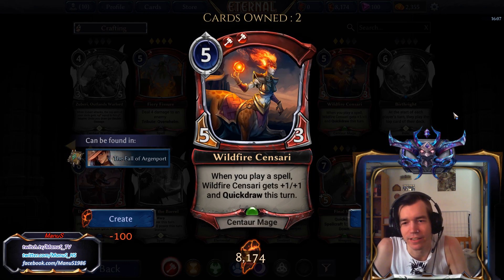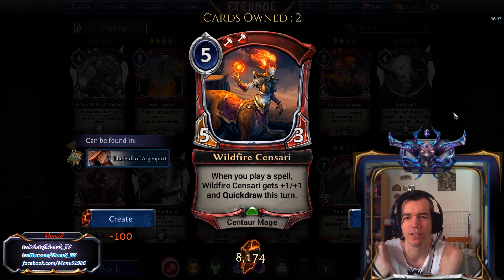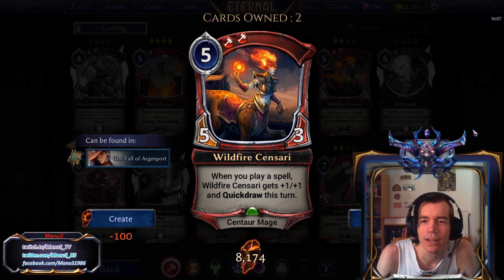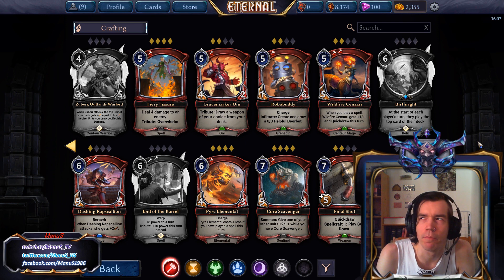Next we have Wildfire Sensari. It's a 5-cost 5-3, Double Fire. When you play a spell, Wildfire Sensari gets plus 1, plus 1 and Quickdraw this turn. Definitely way too underpowered and expensive for Constructed, but in Limited this is actually pretty decent. Attacking with a 6-4 Quickdraw on turn 6 with your 5-drop is a pretty good deal. This seems like a pretty solid fire 5-drop in Limited, maybe even more than solid, because this card looks like it can be really obnoxious if you can trigger it a couple times.